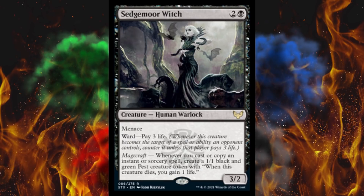Next up, Sedgemoor Witch. It's a 3-cost 3/2 human warlock with menace. It has ward — pay 3 life. That's interesting — that's like black hexproof, or blexproof. It also has Magecraft: if you trigger it, create a 1/1 black and green pest creature token with 'when this creature dies, you gain 1 life.' You have a little bit of life coming back. 3/2 menace is far from useless in combat, that's for sure.